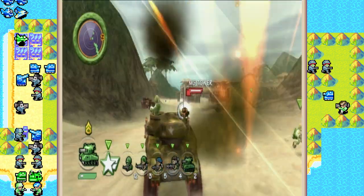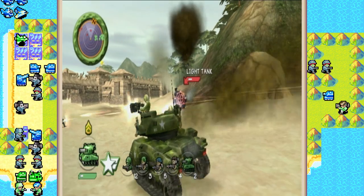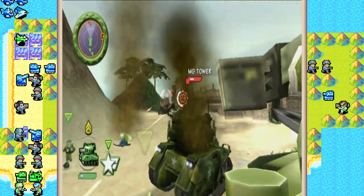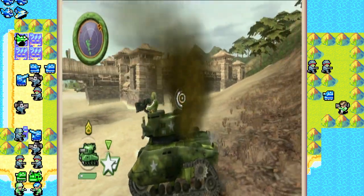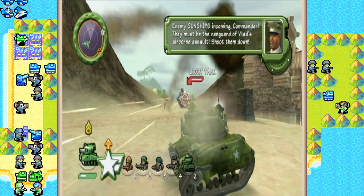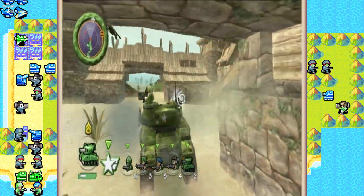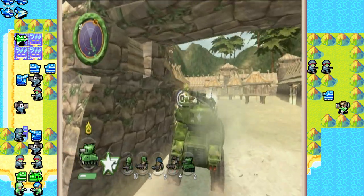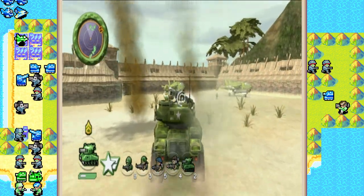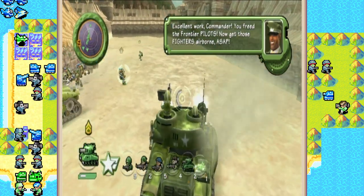That's what I call the slam dunk. Bad news, Commander — Vlad is about to commit his straddle destroyer to the fray. Actually, I need to get that cherry can — boys, don't you deny me this. Enemy gunship incoming, Commander. They must be the vanguard of Vlad's airborne assault. Shoot them down. Take out that tank first and then let's go rescue our pilots. Alright, pilots are free. Let's drop the boys off in here so we can funnel the accelerators through a choke point. You freed the frontier pilots — now get those fighters airborne, ASAP.